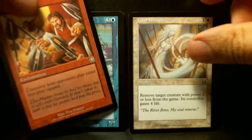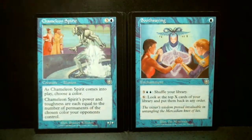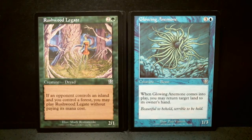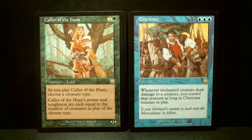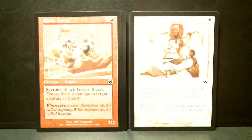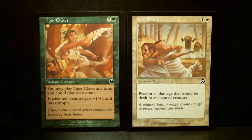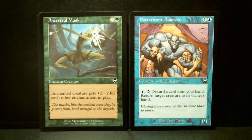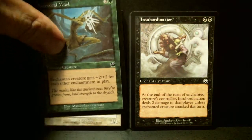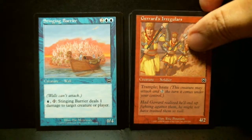Going through the commons: Last Breath, Uphill Battle, Chameleon Spirit, Soothsaying, Glowing Anemone, Rushwood Legate. Then I think these are the rares: Cateran Overlord and Charisma. Then the uncommons: Shock Troops, Obscure, Tiger Claws, Inviolability — very difficult to say, sorry — Lightning Hounds, Waterfront Bouncer, and Cateran Mask, Insubordination, Thermal Glider, Cateran Irregulars, Stinging Barrier.